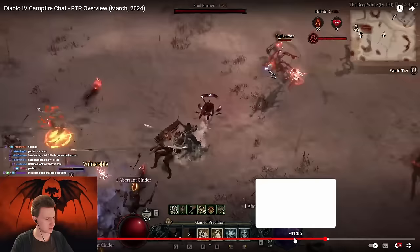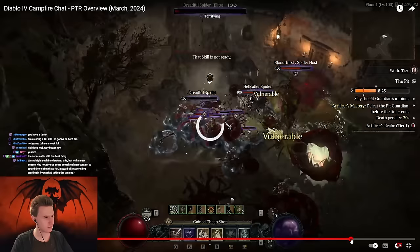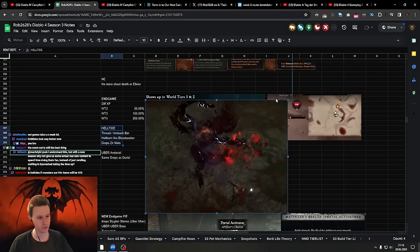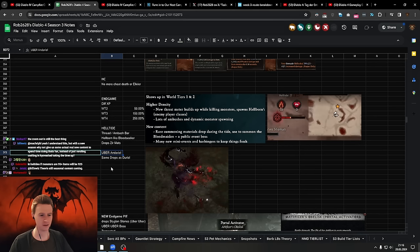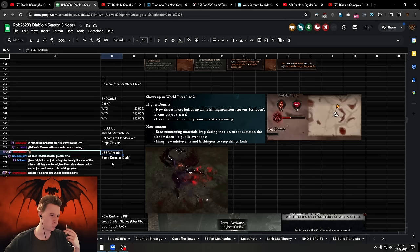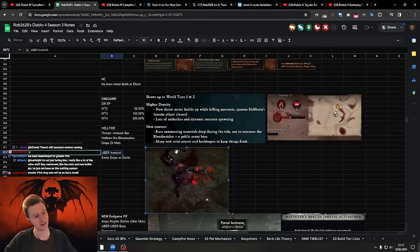They also talked about new Uber bosses coming to the game. There's a new Uber version of Andariel coming — she's going to have the same loot table as Uber Duriel. On top of this, you'll be able to spawn a Tormented version of each Uber boss. You can spawn Tormented Duriel with materials from The Pit. This is how you get an extremely increased chance of getting Uber Uniques. You're probably not going to do normal Duriel runs anymore — you're going to do Tormented Duriel for those Uber Uniques with Greater Affixes.